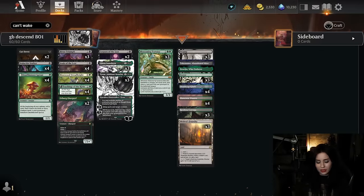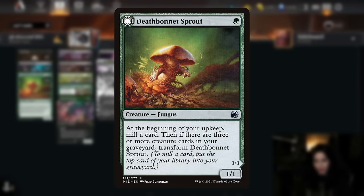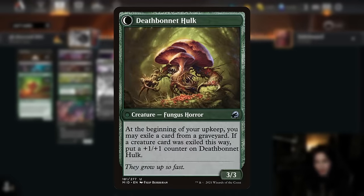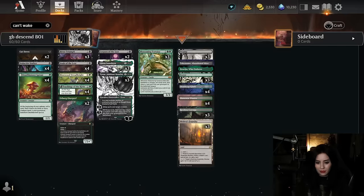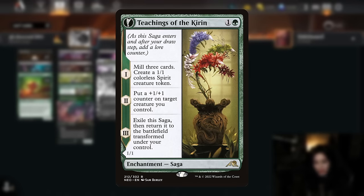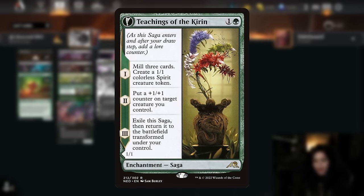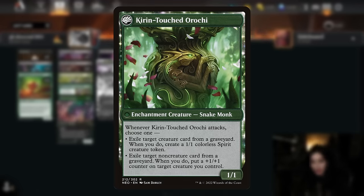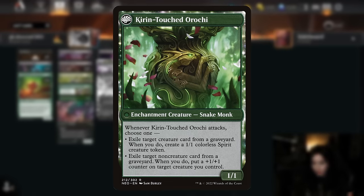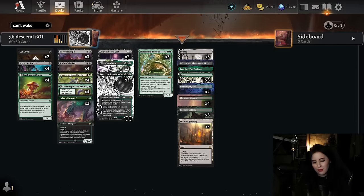For cards that will mill ourselves and trigger descent, we have Deathbonnet Sprout, a one-mana creature that mills a card at the beginning of upkeep and can eventually transform into a 3/3 that grows every upkeep if we have three or more creature cards in the graveyard. Teachings of the Kirin is a two-mana saga that mills three cards and creates a 1/1 on its first chapter, then transforms on chapter three into Kirin-Touched Rochi, which benefits from having cards in the graveyard — a ton of value on a two-mana enchantment.